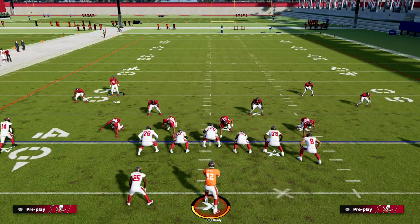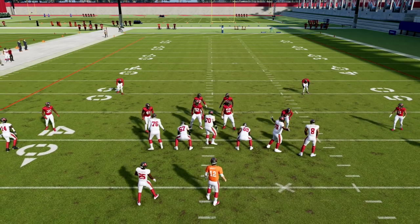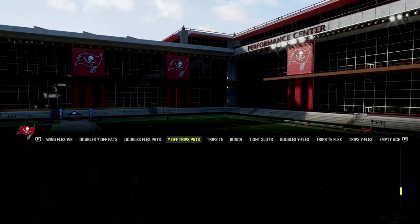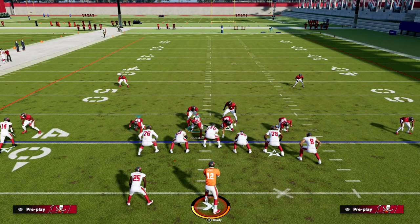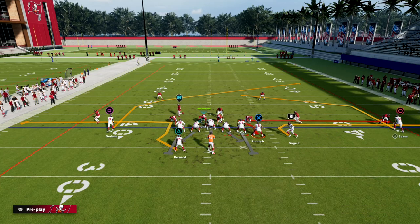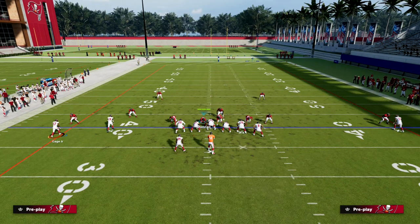How do you solve that? The best way is to play a man-aligned style defense. If I pick a zone play like Cover Four Quarters — which is a great defense this year — and I pinch my defense, you'll notice a significant issue. When they motion, that linebacker moves himself into trouble, which is a problem.